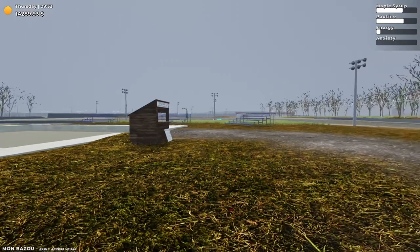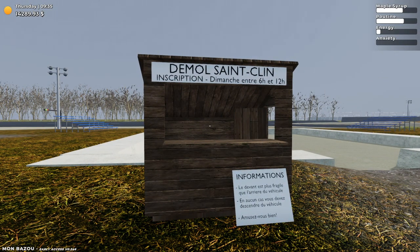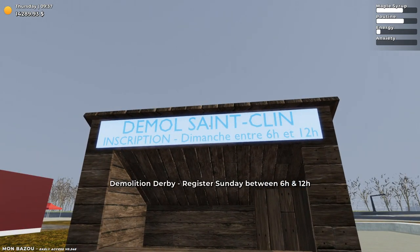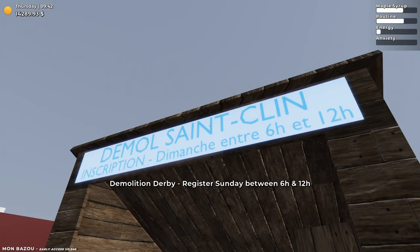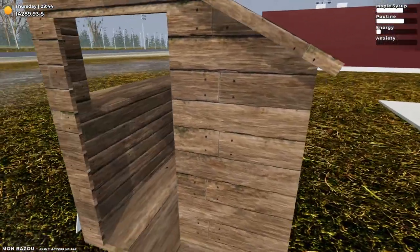There's another marker over there — what's this? Demolition Derby station — register Sunday between 6 and 12 hours. Demolition Derby info: the front of the car is weaker than the back. You should get out of your vehicle in certain circumstances. Have fun! Unfortunately it's not a Sunday, so I can't do any demolition derby stuff right now.